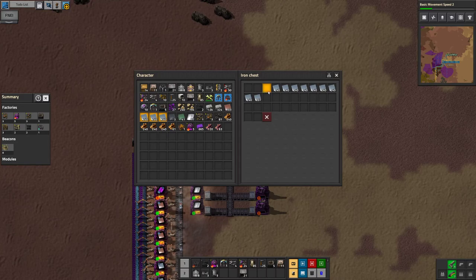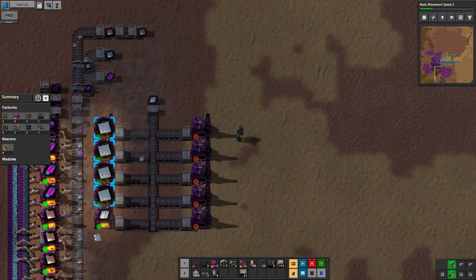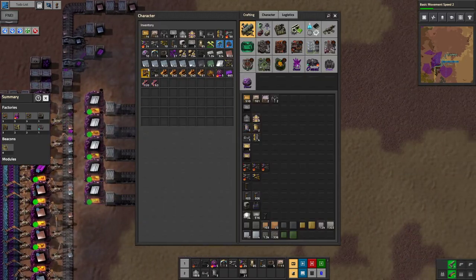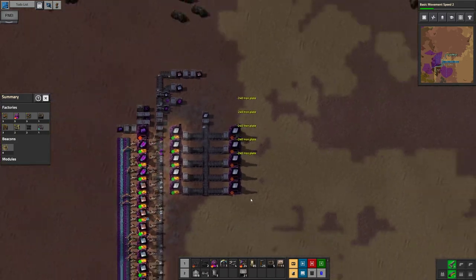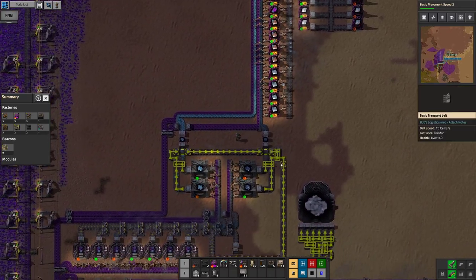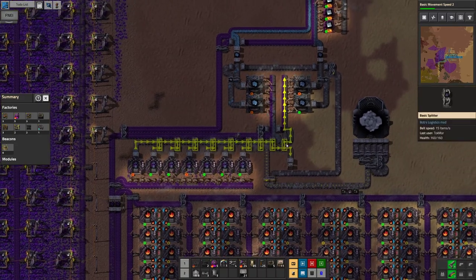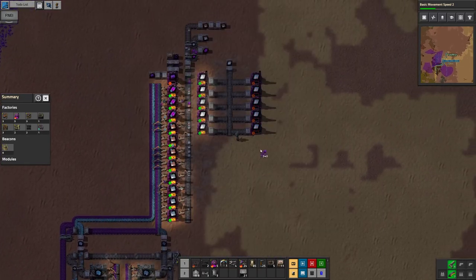Let's quickly count — one, two, three, four, five, six, seven, eight, nine, ten. Alright, need to do that first. There you all go, gotta grab me some omnite. It's not gonna make a ton of steel but it's gonna help — one, two, three, four, five. We'll automate steel a little bit later down the line.